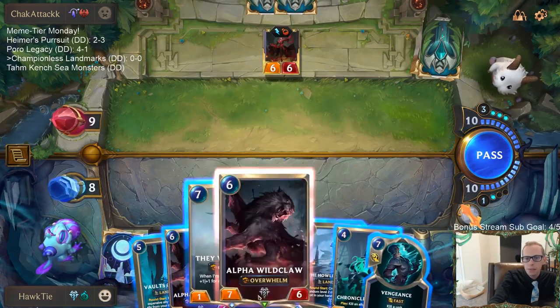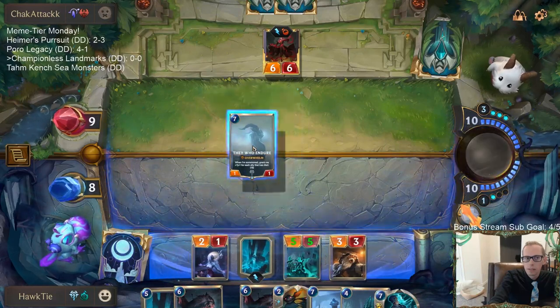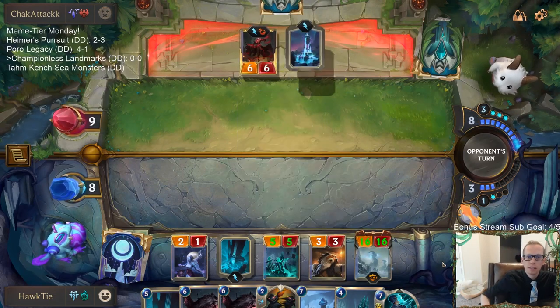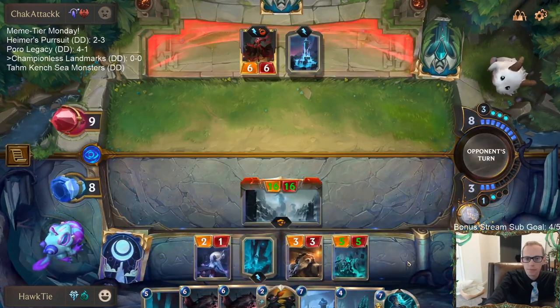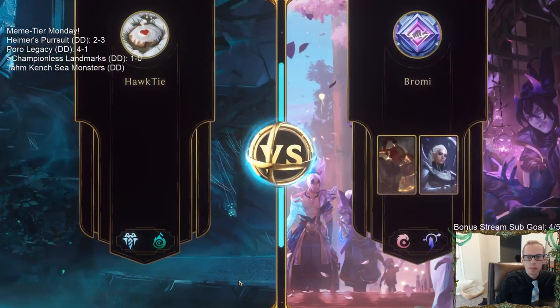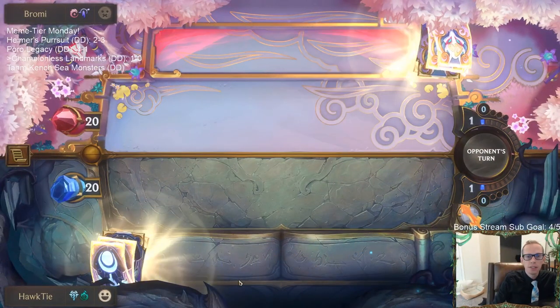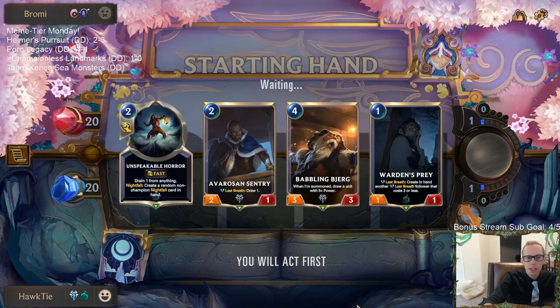They Who Endure is a sixteen-sixteen now that we could play. They just played Hush last turn - it's not super likely they have another Hush. Oh no, Lee Sin! Lee Sin's super scary and we don't really have much interaction - we have like two Vengeances. We can keep the Unspeakable Horror to pair with a Vengeance to shut down a Bastion or spell shield.